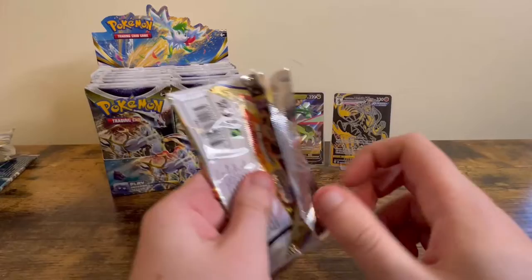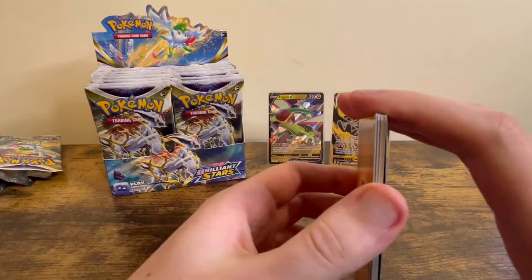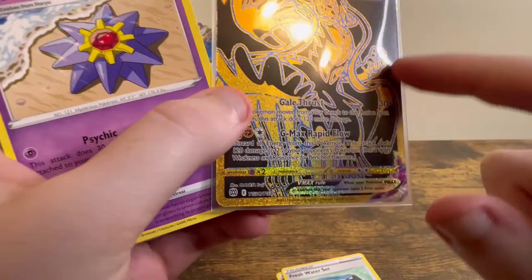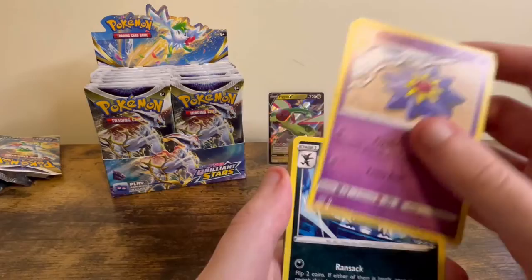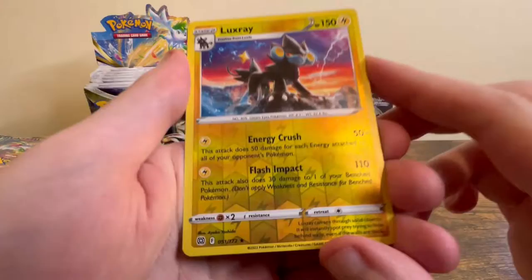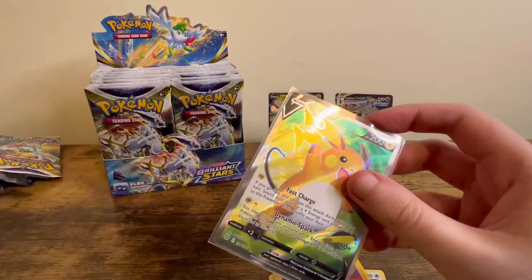On to the Charizard pack. I forgot to mention that the character rares are back in this set, which is really cool — there are a lot of new ones, I think there are 30 trainer gallery cards in this set. Hopefully we can pull some good ones. I really want to get the Umbreon V and VMAX as well as Sylveon. Oh, looks like a reverse rare, and a Raichu Full Art — that's really cool. Some good hits on these first few packs.